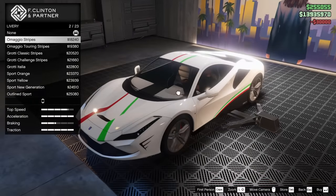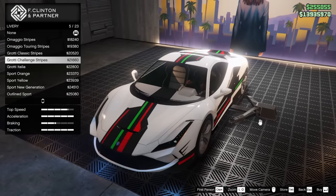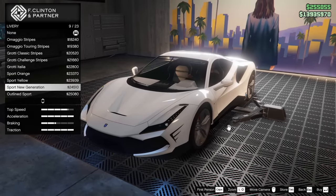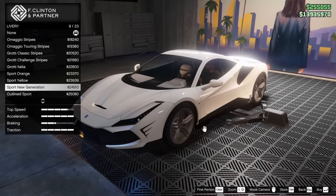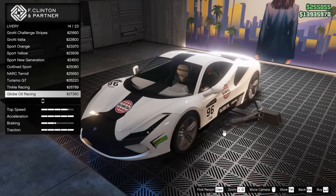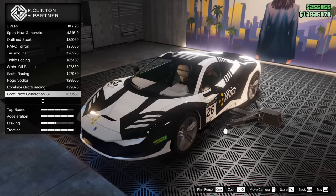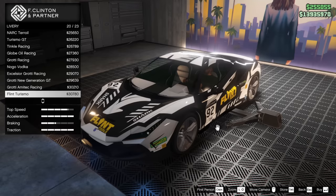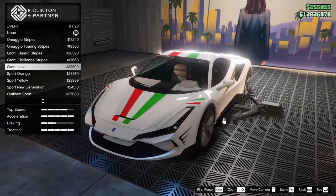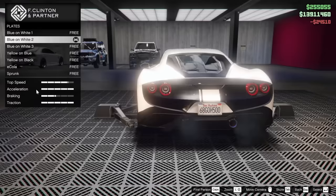For the livery, we have quite a few options: the Omagio Stripes, Omagio Touring Stripes, Grotti Classic Stripes, Grotti Challenge Stripes, Grotti Italia, Sport Orange, Sport Yellow, Sport New Generation — oh, that looks kind of sick actually. We've also got Outline Sport, Narc Terrell, Turismo GT, Tinkle Racing, Globe Oil Racing, Grotti Racing, No-Go Vodka, Excelsior Grotti Racing, Grotti New Generation GT, Grotti Amitech Racing, Flint Turismo, Splash Fuccaro S.A., Wasabi Kitty, and Rockstar Motorsport. They've added so much for this car. I kind of want to go Sport New Generation, so we'll go for that for right now.